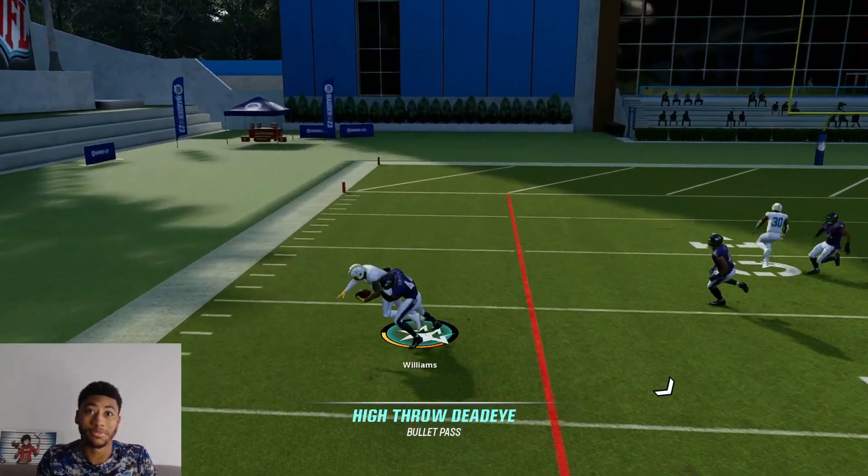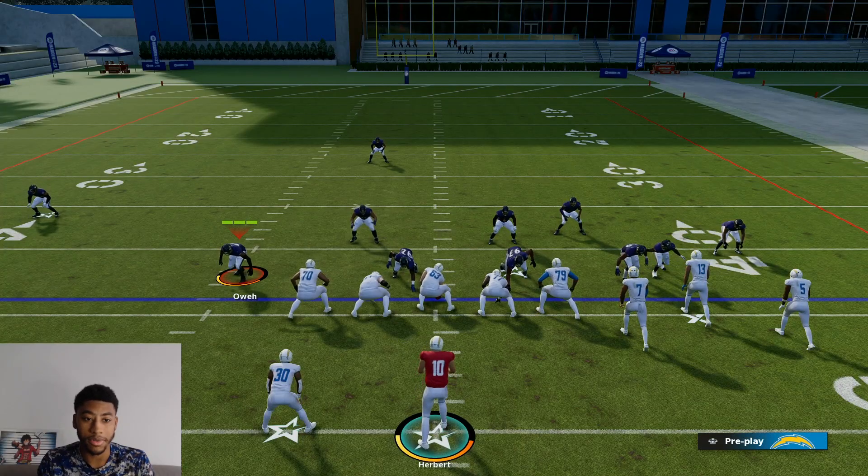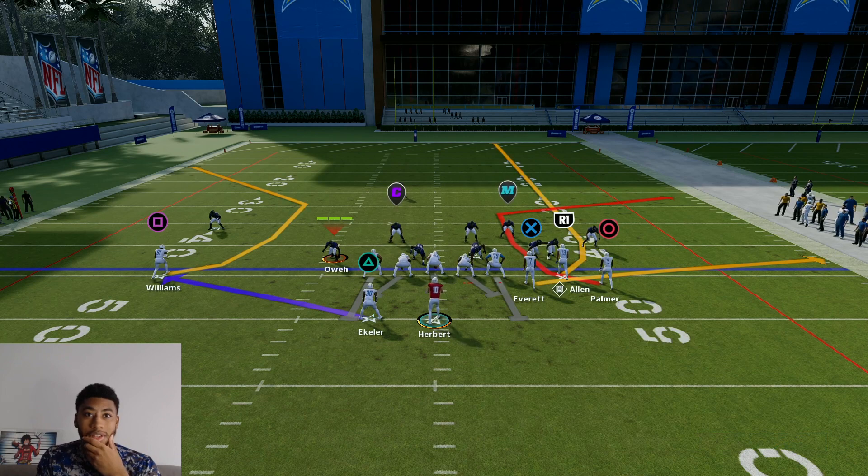He's just going to cook him. Now, what's the difference — they both got open? If you compare them, the hot-routed C route goes way deeper, so it's actually going to do a way better job beating zones. And it actually beats man coverage a little more consistently.